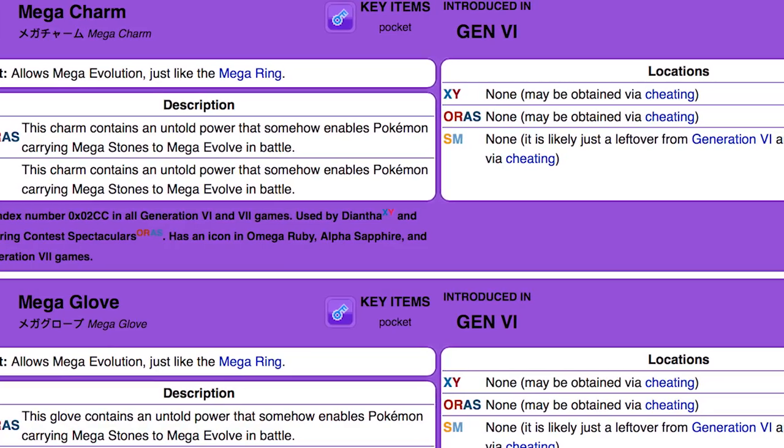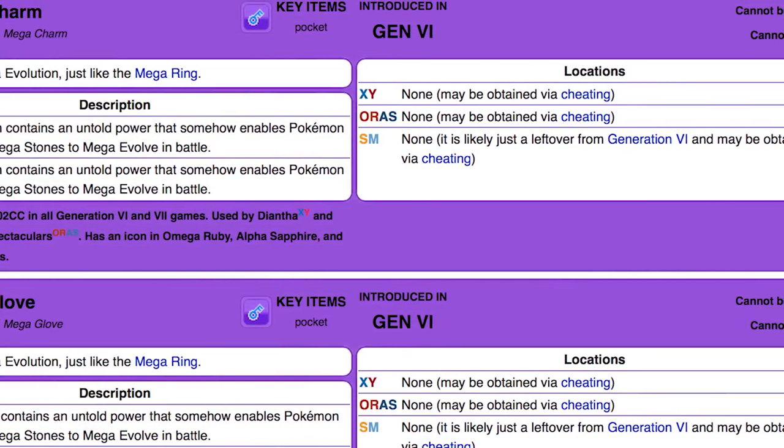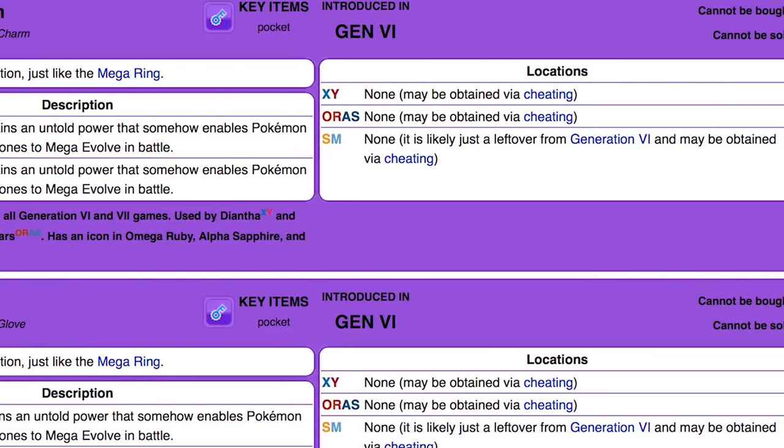Another very interesting key item cut from X and Y that could have related to the story are the Mega Glove and the Mega Charm, held in-game by Karina and Diantha respectively. Originally these two were obtainable as key items, and their descriptions state that each contains an untold power that somehow enables Pokemon carrying Mega Stones to Mega Evolve in battle. The fact that we were seemingly able to have other characters' keystones tells me one of two things: either we were able to swap out the keystone we were using as the player, just how the rest of the player's clothes are customizable, or this related to the story and somehow you were given these characters' keystones or had to give them back. This definitely could have something to do with the original story for X and Y.